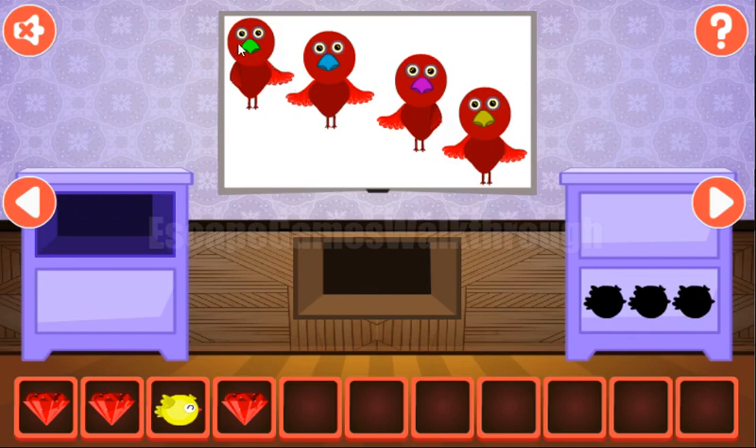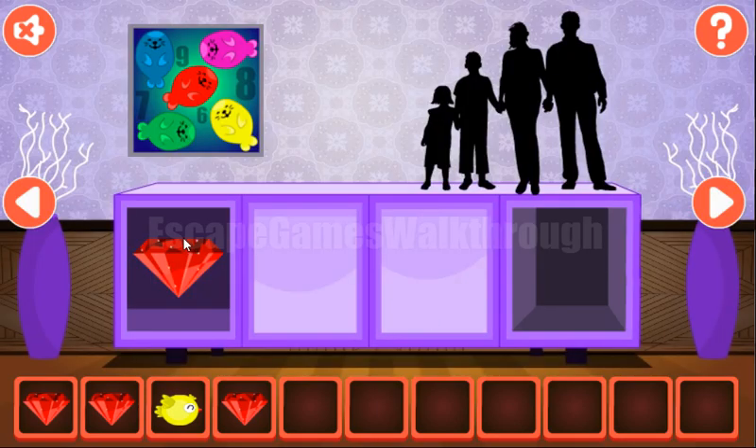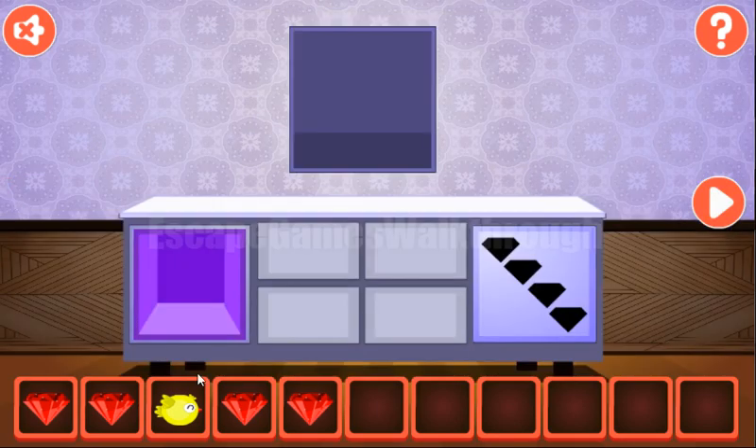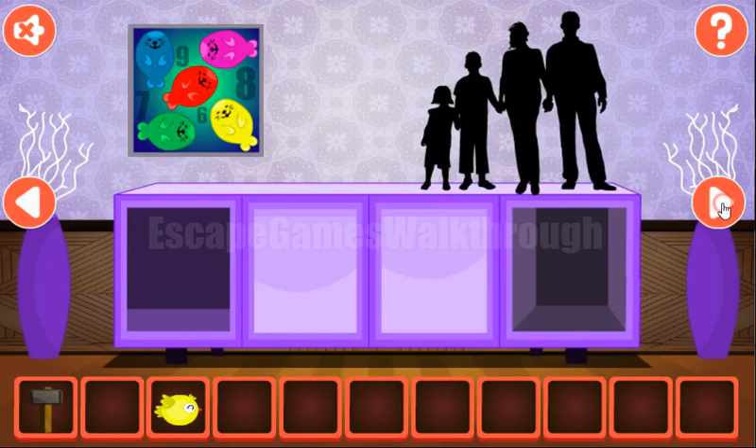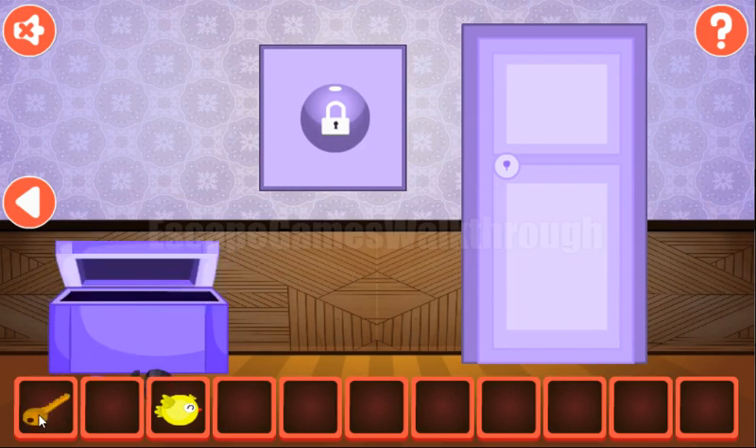The beaks of the birds have different colors: green, blue, purple, and yellow. We've got the fourth gem. All four gems go here, and we have a hammer. This hammer is used to break this lock and get the key to go to the next room.